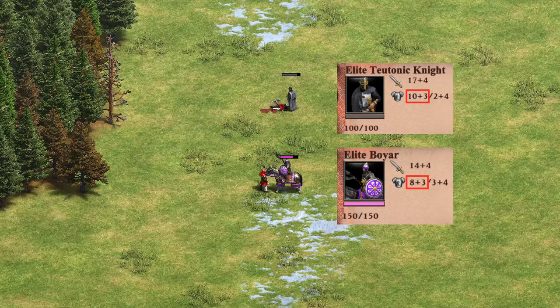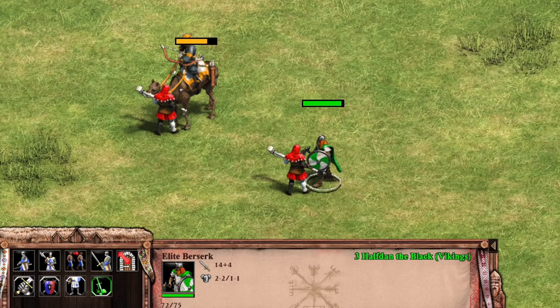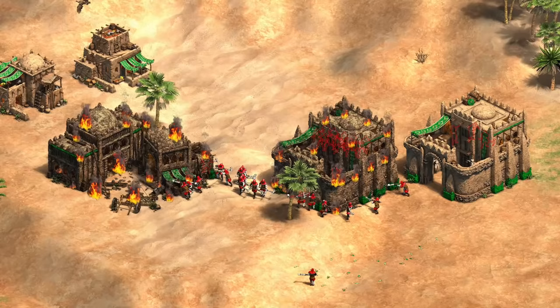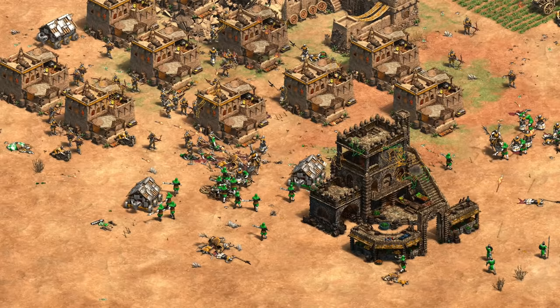Getting back to the unique mechanic — you may initially think the Obuch's armor removal implies they specialize against units like the Teutonic Knight or boyar, which are known for high armor. In practice though, the Obuch's first few attacks do so little damage against them that it ends up being a pretty poor matchup. Also keep in mind that any armor removed by an Obuch is a permanent change unless the de-armored unit is healed back to full health. Partial healing has no effect, but at the instant they reach maximum HP the armor returns to normal. The armor-shredding mechanic also has no effect on building armor whatsoever.